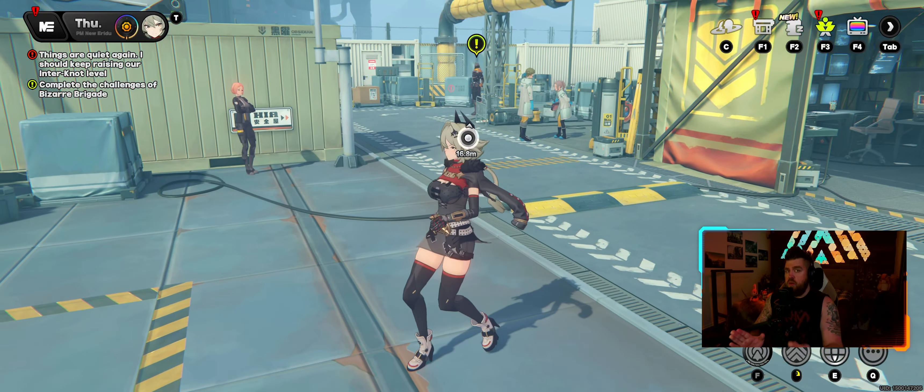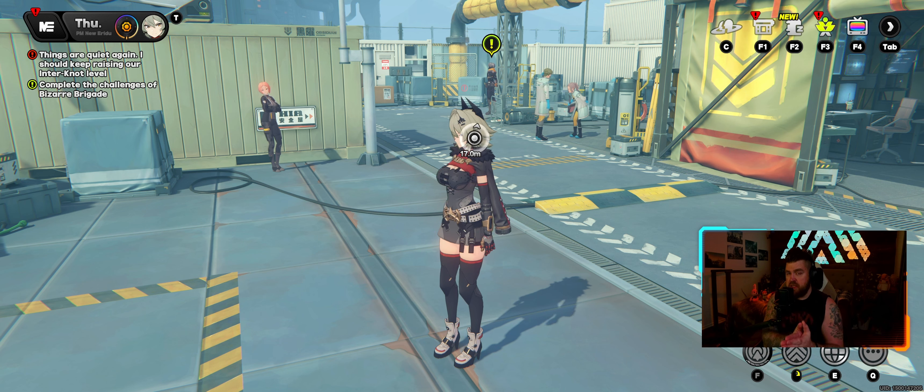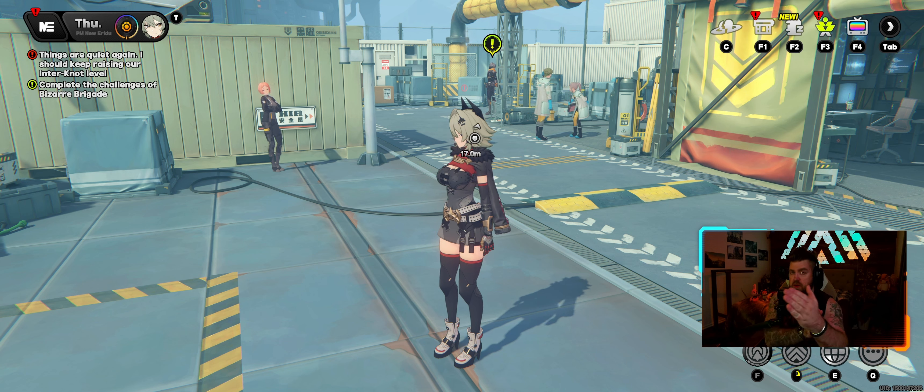So yeah, there you have it — that is the fastest and most efficient way to farm Dennies that doesn't cost you a single piece of energy. Every week you can passively accumulate 900 S-merits and turn this into 225,000 Dennies — that's like 200 energy worth of free Dennies every week. Do not sleep on it; it's actually really easy to get done. That's gonna be all — if you enjoyed the video, thumbs up, maybe subscribe to the channel. I put out Zenless Zone Zero content every day, but until next time, thank you so much for watching.